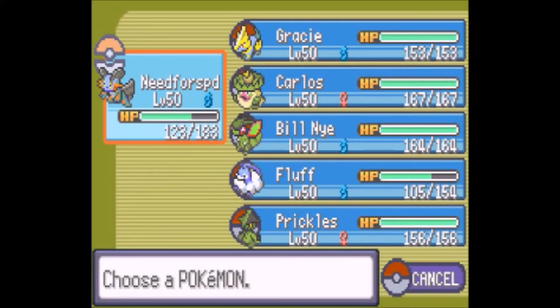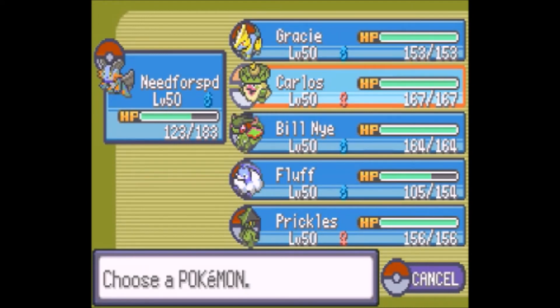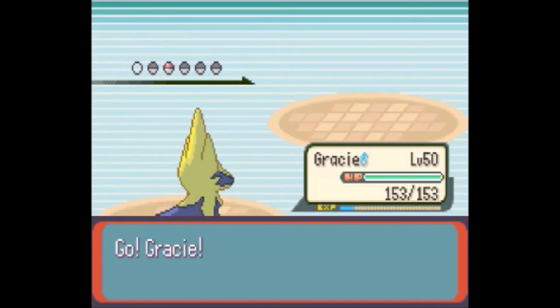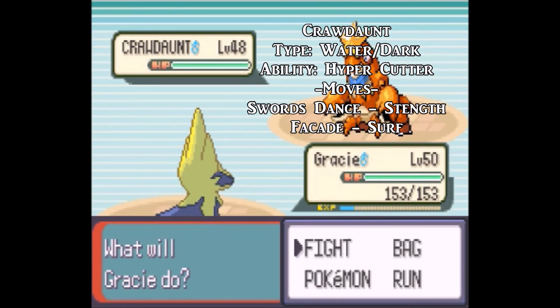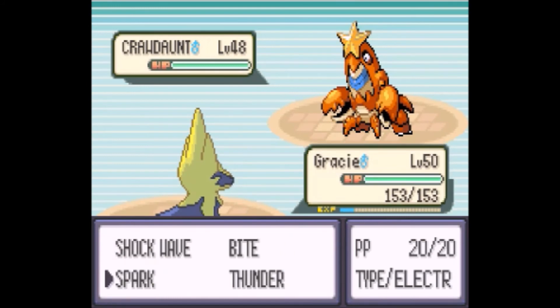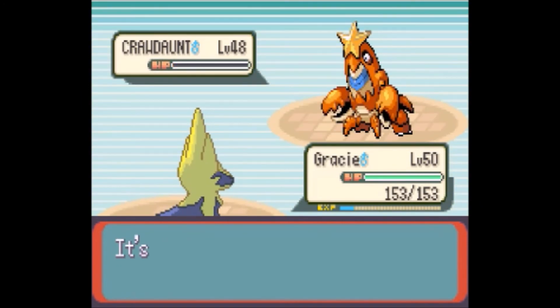I'll be doing this one battle per part, so each fight will be separated. Sydney sends out his last Pokémon: Crawdaunt — a Water-Dark type at level 48. Its ability is Hyper Cutter, and its moves are Swords Dance, Strength, Facade, and Surf. I'll use Spark, which has a chance to paralyze. Wasn't expecting a one-hit KO, but we got it!